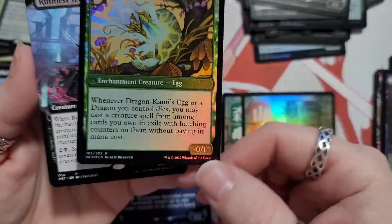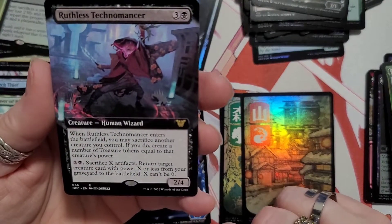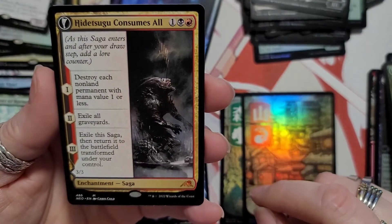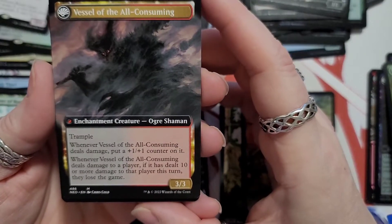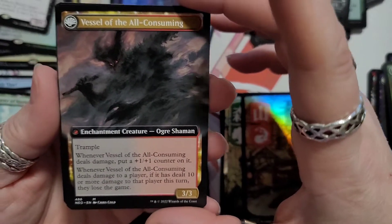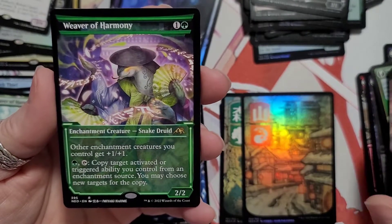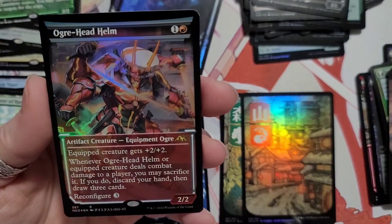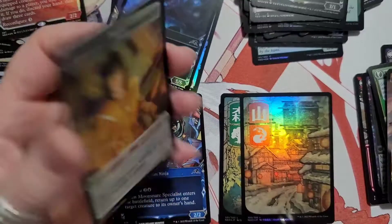This was a bent card — look at that. Then we got a human wizard in gold, and Vessel of the All-Consuming — it's a nice card. Weaver of Harmony snake druid enchantment creature, and our gold foil card: Ogre-Head Helm.